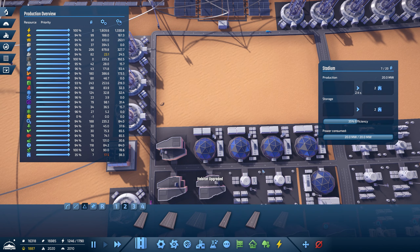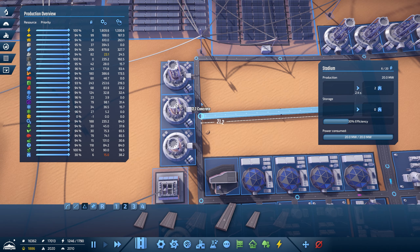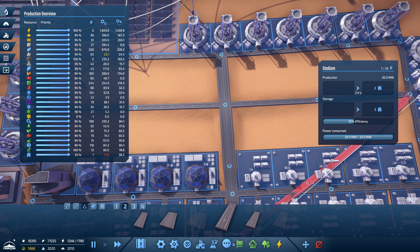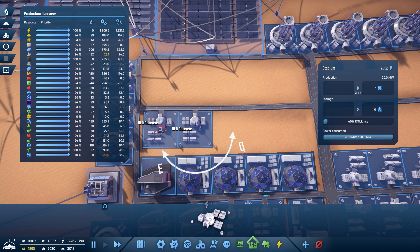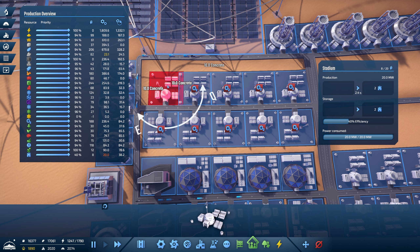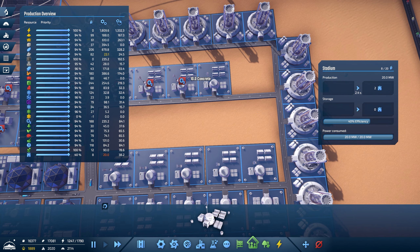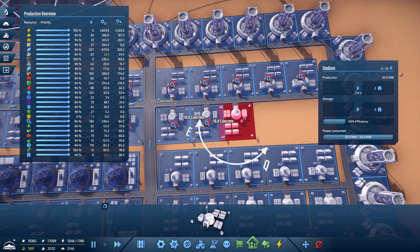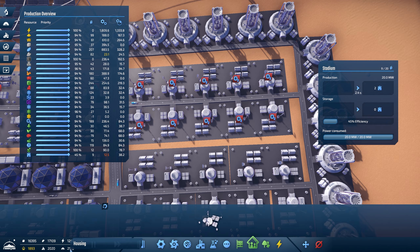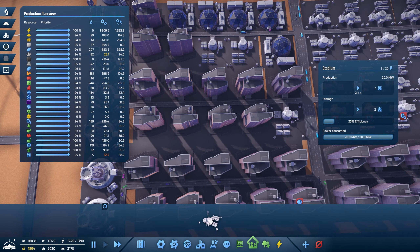We're going to put another road in — going the other way this time. I want this road type, not the highway. Going halfway there — that should be okay. We'll fill the last habitat for this area. This will take us above what we need for workers — it's all about balancing. You've got to make sure you've got enough housing for workers to come in and enough workers to cover the work. We've got 2,170 housing and 2,020 workers — about 150 shy of workers.